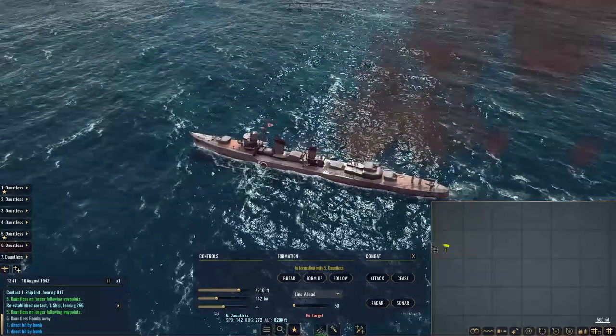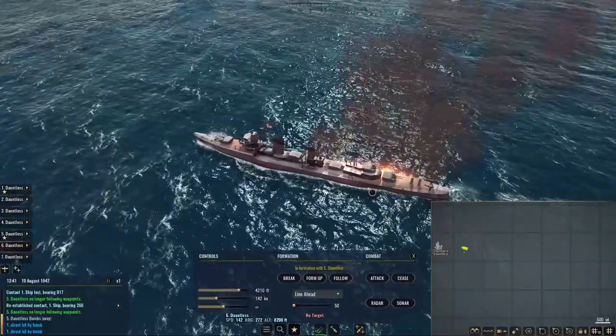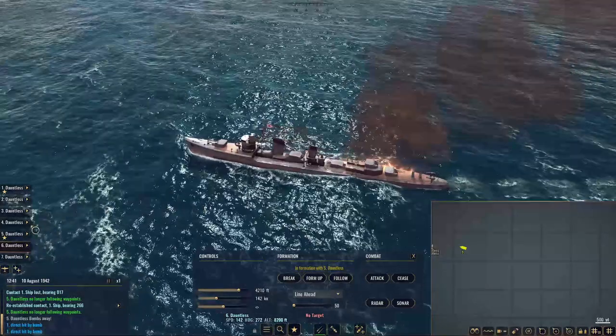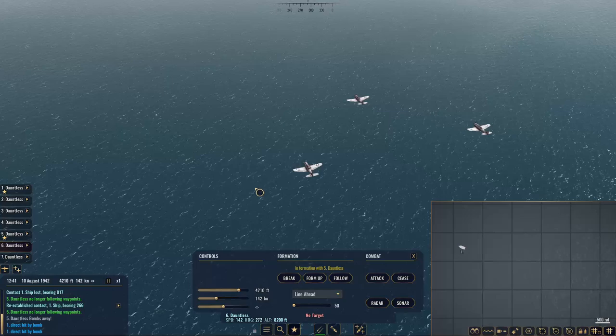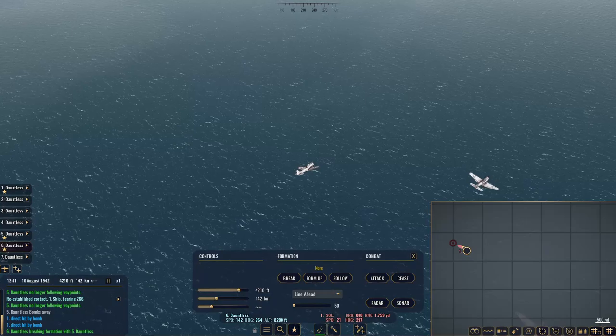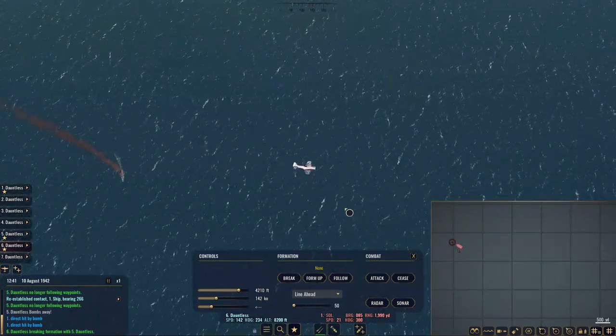First of all, we know that the bullseye is pretty accurate. We also know that this is just as effective — no AA return fire. We've broken the game. This is how it worked with a lot of their games — you can always find a little cheese, a little way to get in there and do some damage for free, which we now obviously have. It looks like we've set the destroyer on some evasive turns, which is nice.